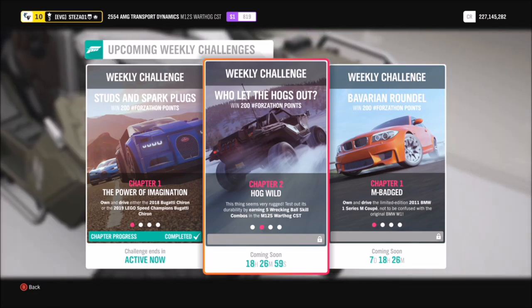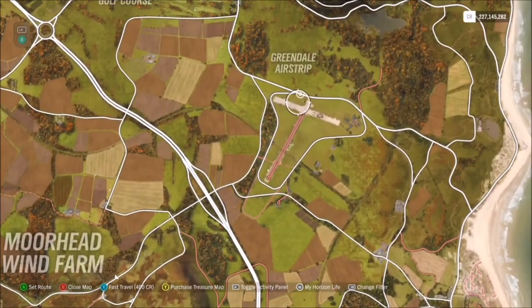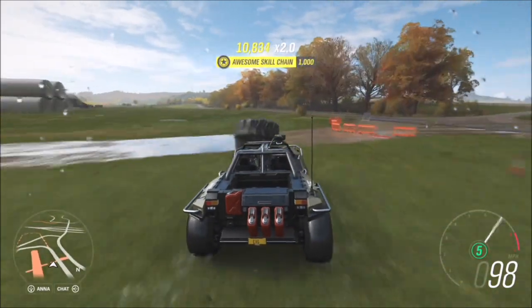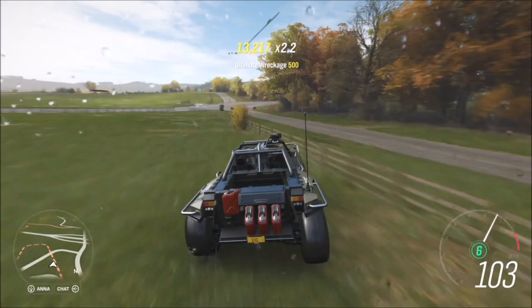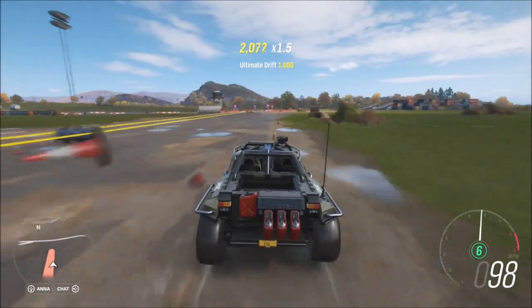I recommend heading over to the Glendale airfield. The reason for this is because there is a ton of stuff to smash into, whether it's tyres, cones, fences, shrubbery — whatever it is. As long as you get those wreckage skills, you will see the wrecking ball skill pop up if you just continually hit stuff.